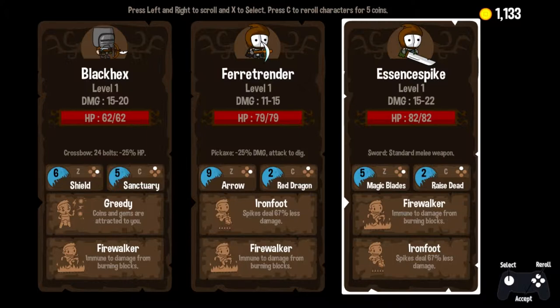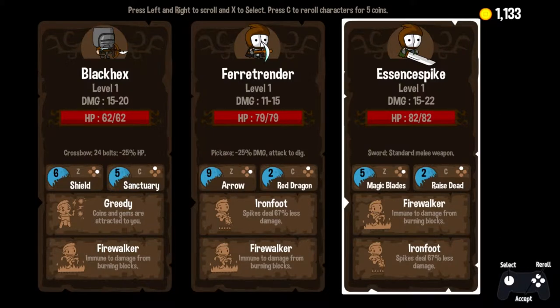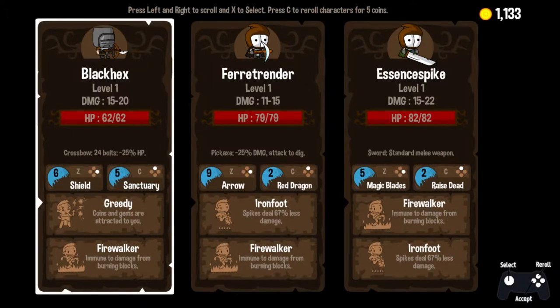Okay, so what do we see first? First, as always, we see Health, then we check Weapon, then we check our Active Ability, followed by our Traits. So I see one guy who has Greedy, he also has the least health of everybody, so we're going to at least consider that. But I don't like having so little health. He also has a Crossbow, which is an interesting weapon combination.